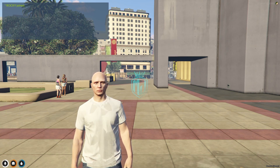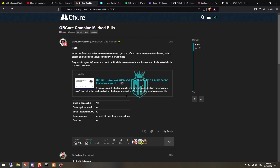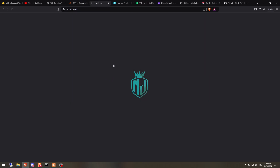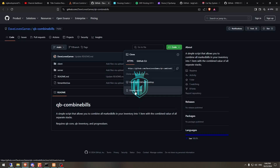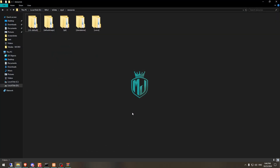We are going to install this script today — I will mention the link in the description box. Right here we have our script, Combined Markbuilds. First we need to download it from the GitHub profile, then simply open it and extract the file to our resources folder.